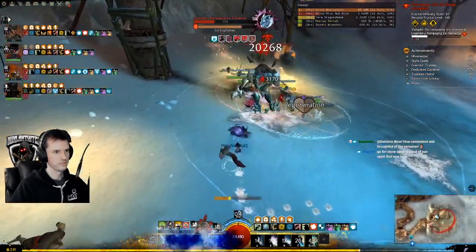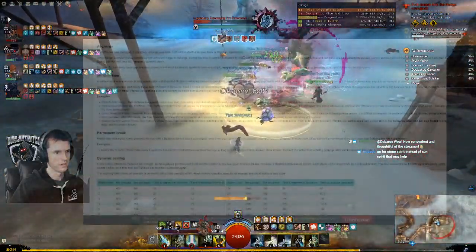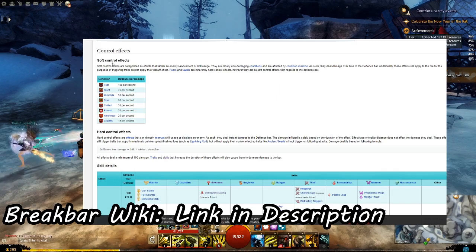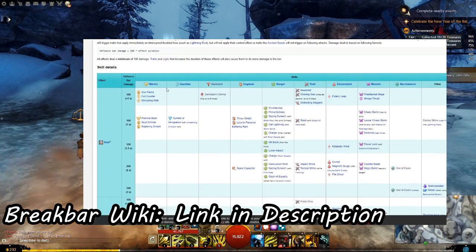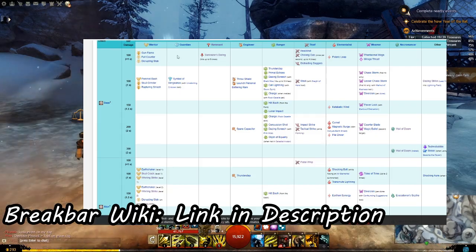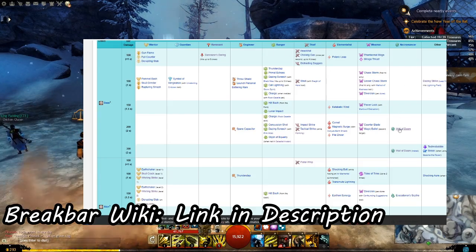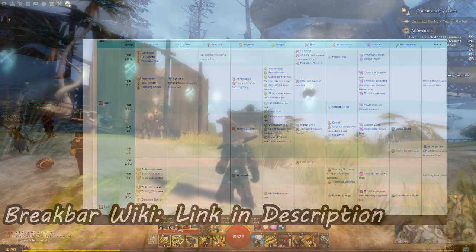Now for some advanced break bar techno battle. If you were ever uncertain about which of your abilities would actually wound a break bar, you could check at this webpage, link in description. You can see that soft control effects such as fear, taunt, immobilize, slow, chilled, blind, weakness, and crippled will chip away at break bars like a DoT, but hard control effects hit break bars very, very hard all at once. Simply find the column for your class and scroll down through each ability to see which ones work. For example, a warrior's full counter does 100 damage to an enemy's break bar, but a necromancer's Wail of Doom warhorn skill does 200, or 300 if traited. For whatever build you like to play, know what skills to smash when you see a break bar.